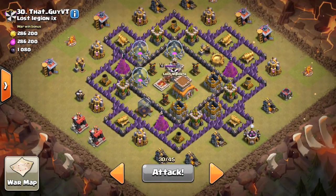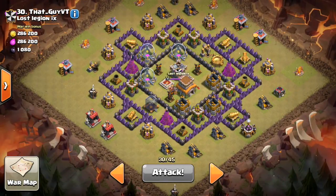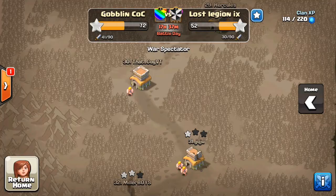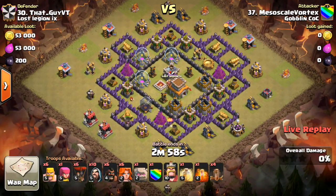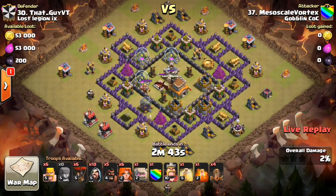Actually, never mind — it looks like it's Vortex going in on 30, not Surgical Barcher. Anyway, he has a GoVaHoLo — a lot of different troop types. Whoever gave him the base wasn't nice enough to just make it a hog attack, which probably could have gotten the base. Instead he has a very complicated army composition, especially to troll those town hall eights, because it's usually somewhat easy for them to get the three-star against easy bases.